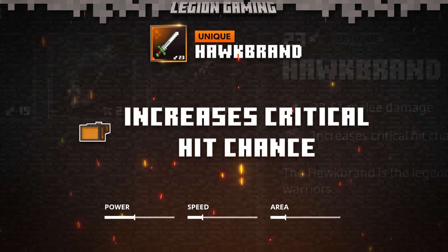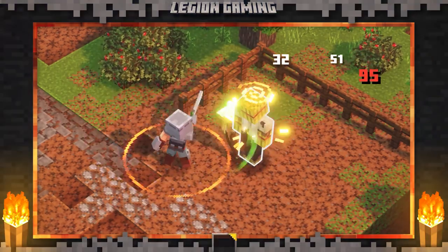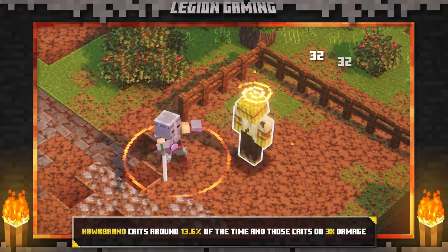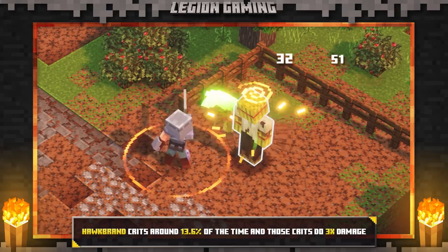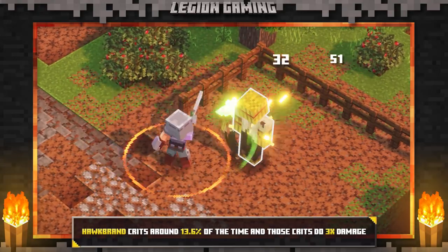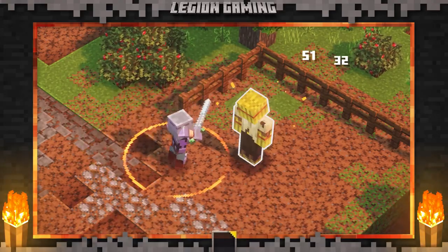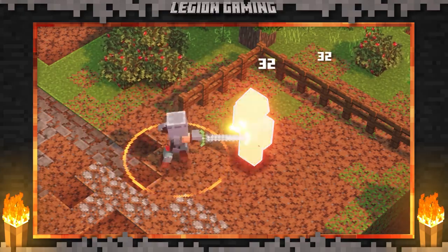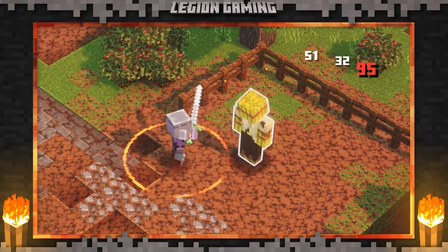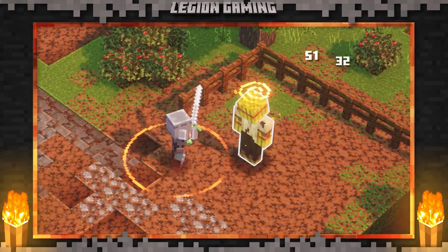After swinging the Hawk Brand 100 times in five different sets, we found that the critical hit chance is roughly around 13.6%. In a good set, we peaked around 19%, and in a bad set, we didn't even break 10%. We did, however, confirm that the critical hit chance equates to three times the normal amount of damage, which is significant. Crits hurt, and when you're swinging around the Hawk Brand, you're going to crit a fair amount, so it's a great weapon if you love to be in the fray and deal massive damage to your enemies.